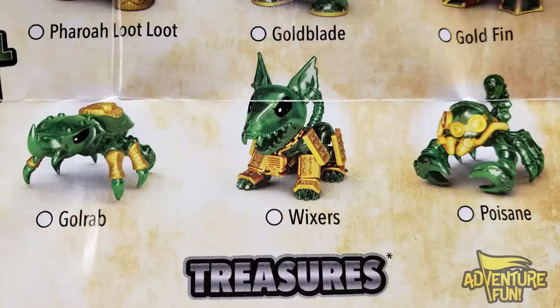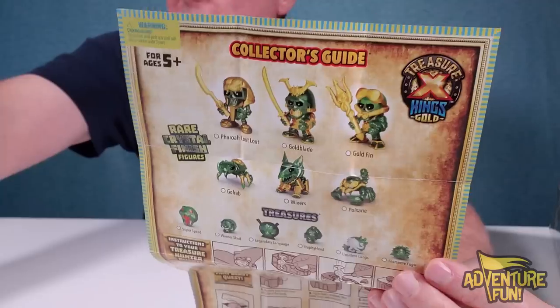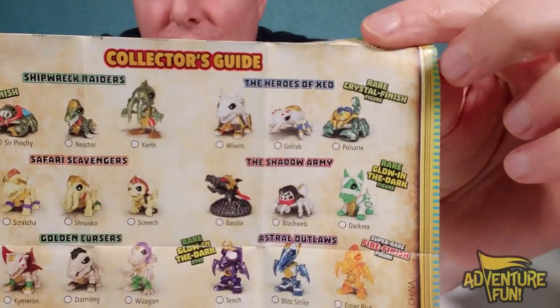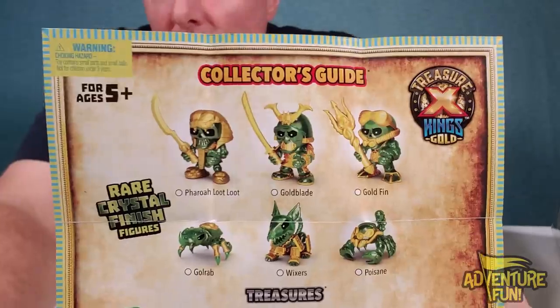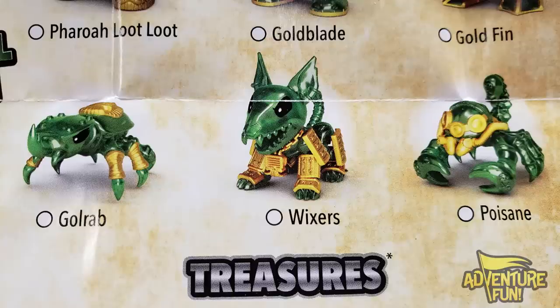Let's look at these three guys — the Mini-Beasts. Do they look familiar? If you've been going through Mini-Beasts Season 3, then Golrab, Wixers, and Poissane — you can see the Season 3 map, the Collector's Guide right there, the Heroes of Exiel Mini-Beasts. One's a Rare Crystal Finish — Poissane. So Wixers, Golrab, and Poissane are part of one of the three mini-beasts you may find within Aliens vs. Kings.